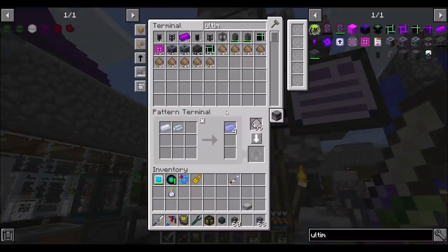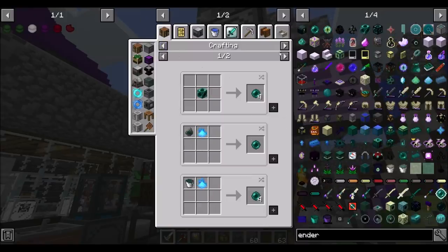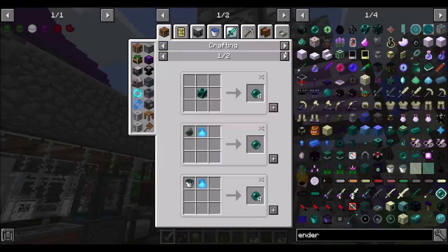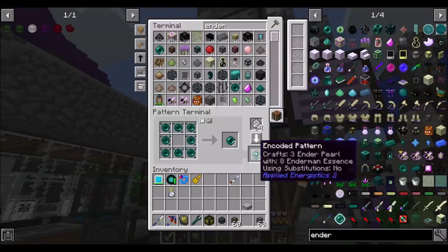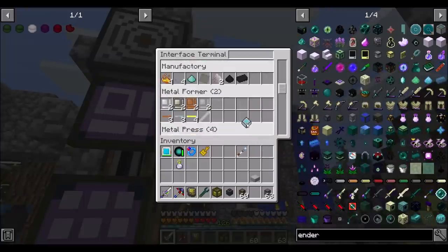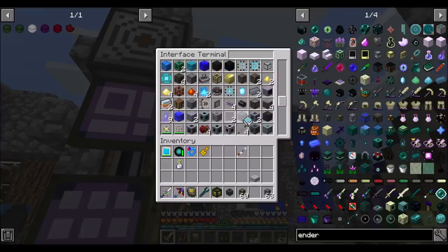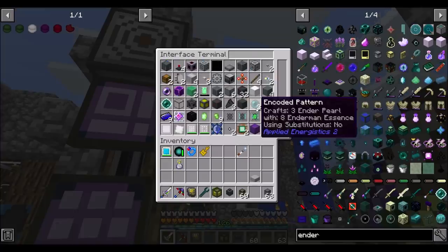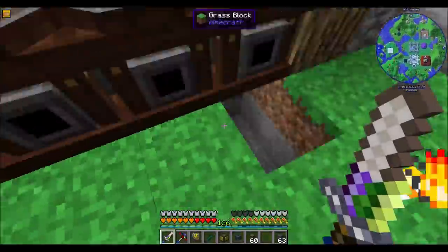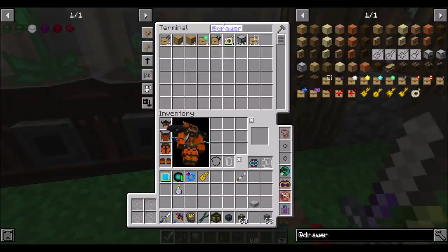There might be better ways to get Enderman Essence, or Enderpearls, but I don't know of any. We've significantly burned through pretty much all of our Enderpearls that we had, and we used to have a lot. So I'm gonna call that an impressive achievement — making lots of Enderpearls. We've got Enderpearls here, we get three per craft, so that shouldn't be too bad. We definitely want to seed this a little bit to make sure that we're good to go.